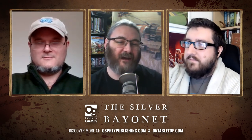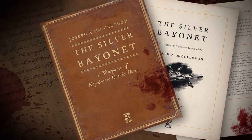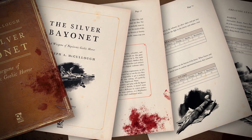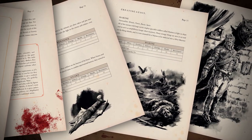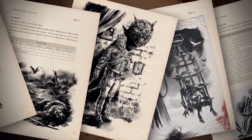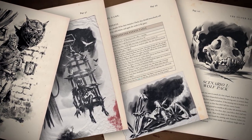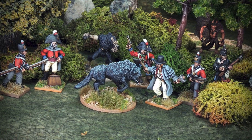So first things first, Silver Bayonet — if people have been living under a rock and haven't come across it, how do you describe it? We call it a war game of Napoleonic Gothic horror. You form your little team of chosen men. You pick a country — one of the big European powers during the Napoleonic Wars — round up a team of expert soldiers drawn from different units, and go off on little special missions, usually to find a monster or an ancient artifact. Of course, the other side is doing the same. It's a pretty recognizable skirmish game where you have a little unit of guys, and you've also got some freaky monsters running around.